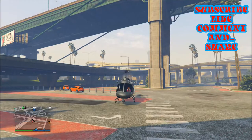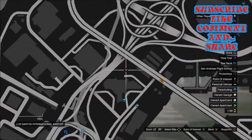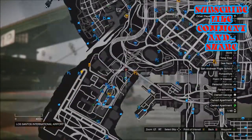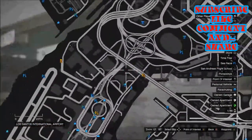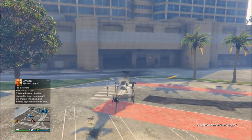Most of you know this, but for those who don't, you're lucky — this is your lucky day. All you're gonna do is go to this location on the map. The best helicopters to use are Fogger and Buzzard. Other ones don't really work that well. To get the Fogger and Buzzard, just go to the airport and they will spawn.